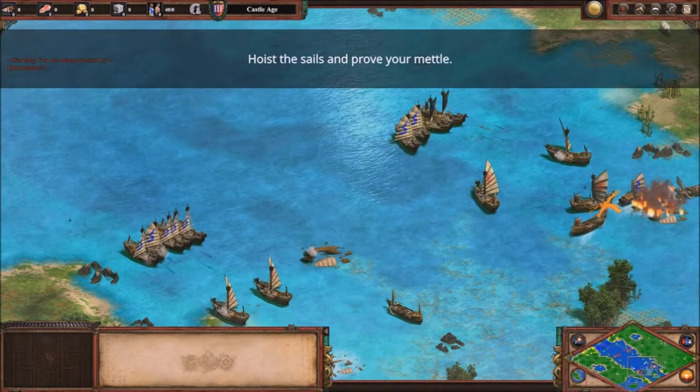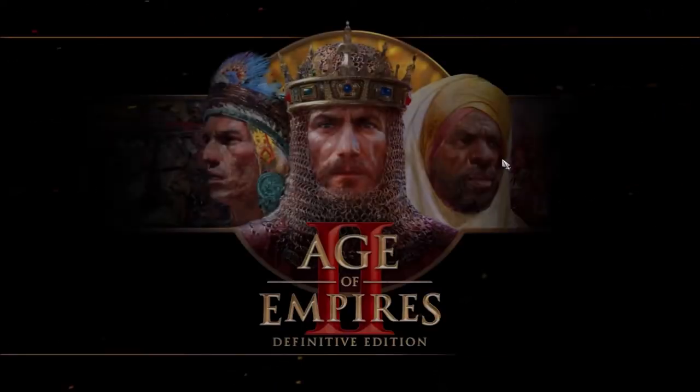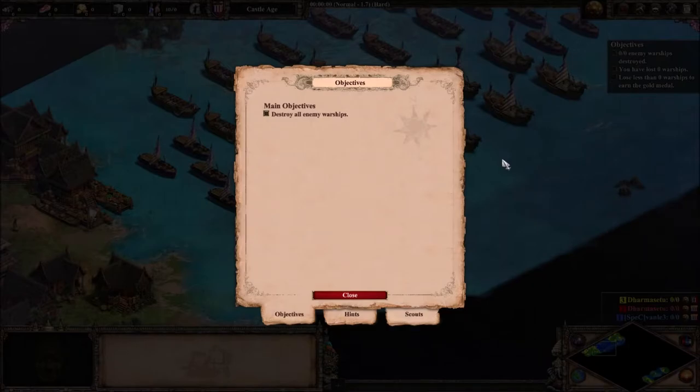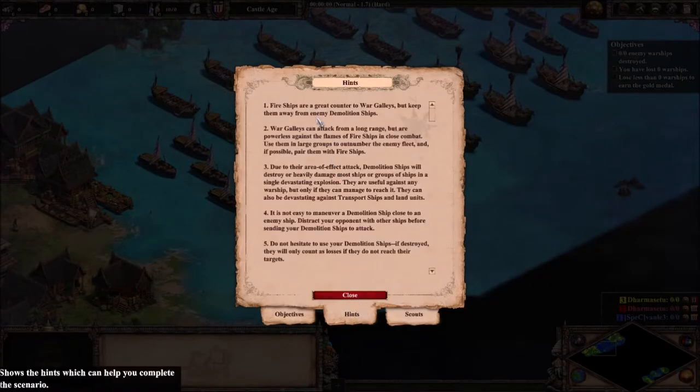Using the three ship types efficiently requires some practice. Hoist the sails and prove your mettle. Fire ships are a great counter to war galleys, but keep them away from enemy demolition ships. War galleys can attack from a long range but are powerless against the flames of fire ships in close combat. Use them in large groups to outnumber the enemy fleet and, if possible, pair them with fire ships.